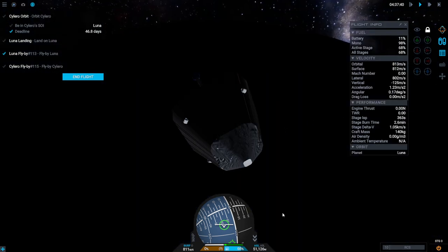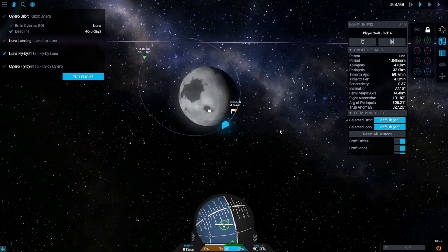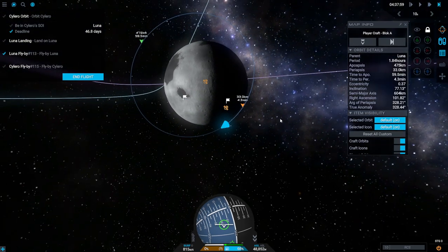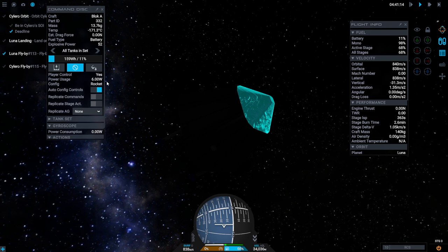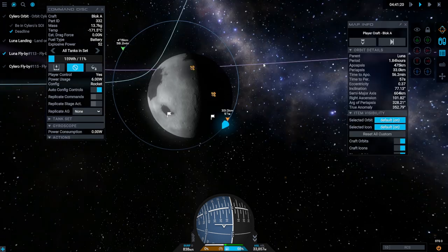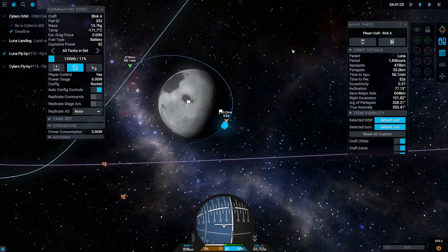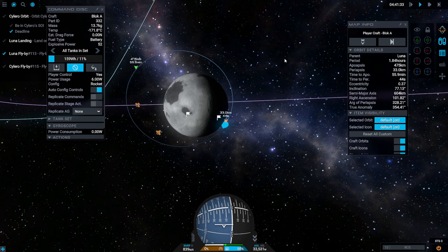If we had maybe 200 meters per second more I'd consider it, but what that means is we're going to just go in for a landing anywhere instead of trying to hit one of the flags. It's only 6 watts when we don't have stability on — I should have checked that. We could have gotten to a higher orbit, making it cheaper to tilt our orbit, but now that we're here I think we should just get on with it.